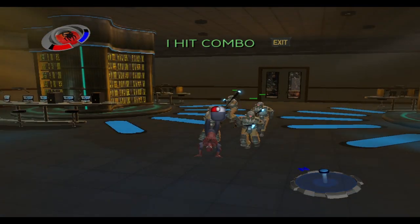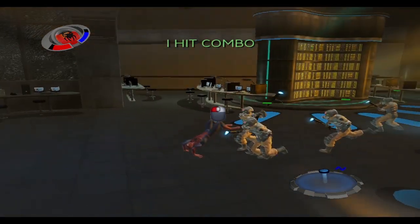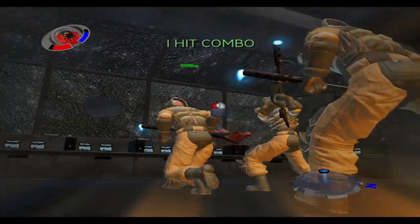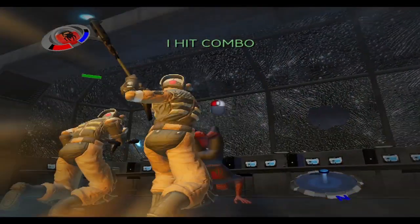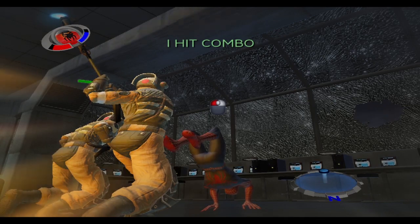See that icon? The attack button icon that appears when you're dodging — that means you can counterattack. Hit the attack button when it shows up to hit your opponent back. By the way, counterattacks are unblockable.